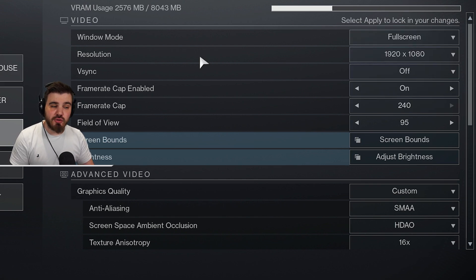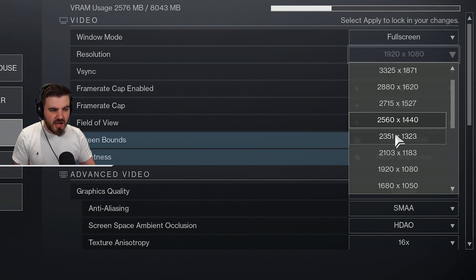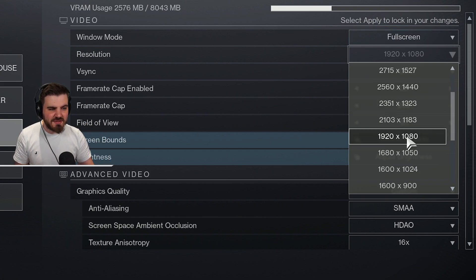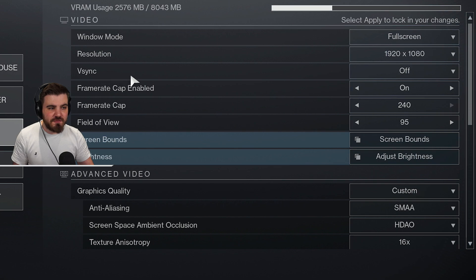Next up is Resolution — put this to whatever the native resolution of your monitor is. Native means the actual base resolution of the monitor. I have a 1080p monitor; a lot of people will have 2K monitors (2560 by 1440). Go for native because that makes the game look its best. If you try to upscale past its limits it actually makes the game look worse, and there's a better way to improve visual fidelity further down in the menu. For me that's 1920 by 1080.